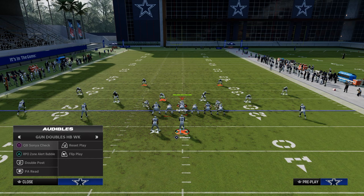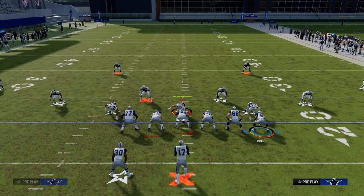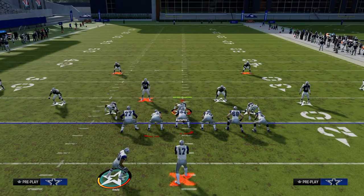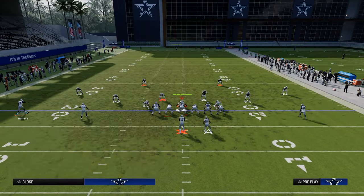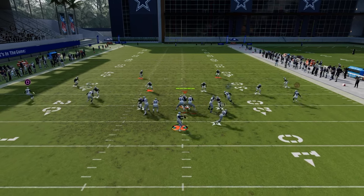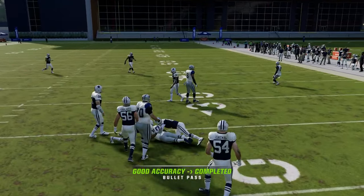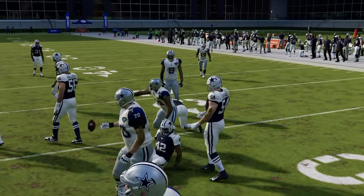The next play is QB Sonja Check. What's cool about this is you have this little hook to the tight end - I think it's really unique. One of the things I like to do from time to time is hitch flat, and then do something like this - super underneath route combo. You just pick who's open. It's really good against zone, a great little stick play, just something to change it up.